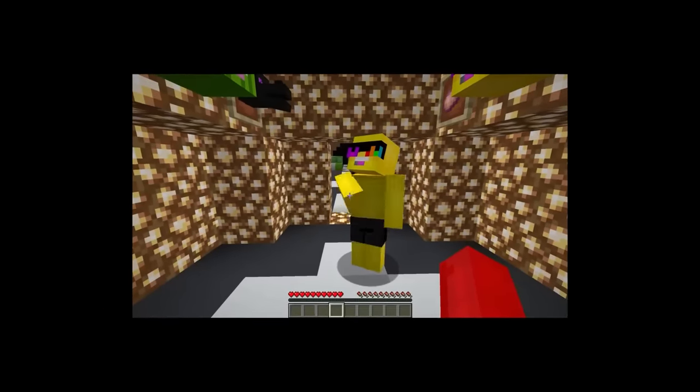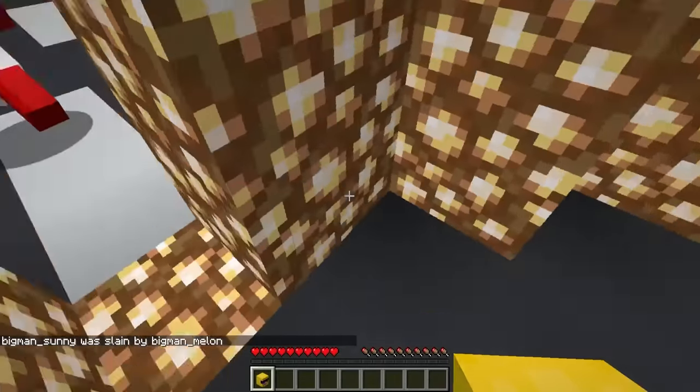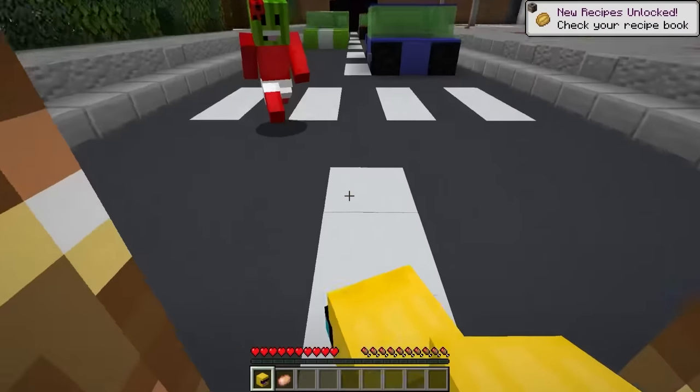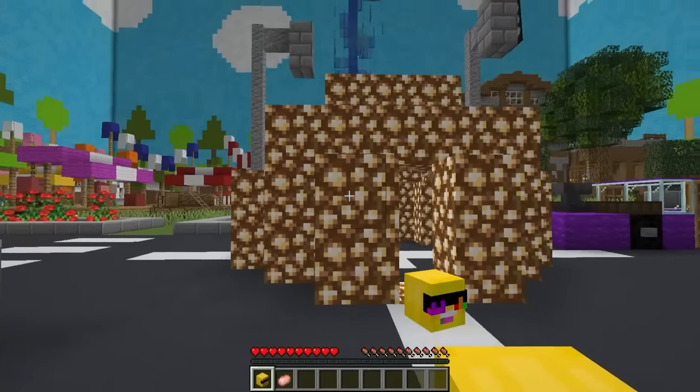Give me that fish! I put it back. Chill! Hold up! I got a potato, bro! Wait, what? Why do I have my own head? Give me my potato back! Fine, I won't use your potato. Let's see. Sharpness 1000. Stop putting my face everywhere. Actually, on second thought, put it everywhere!